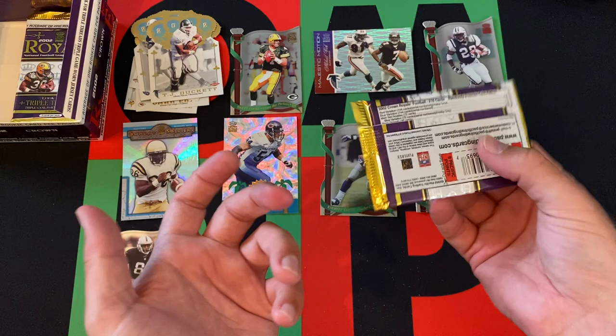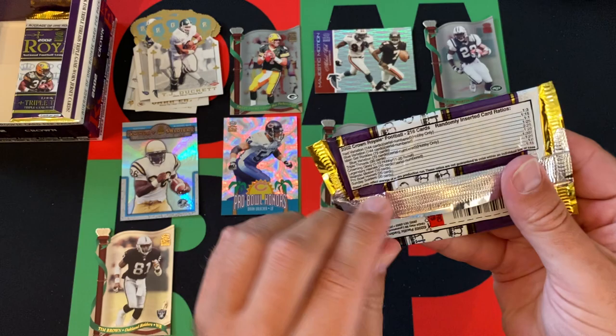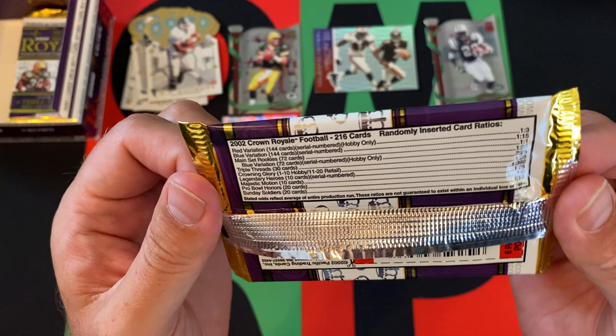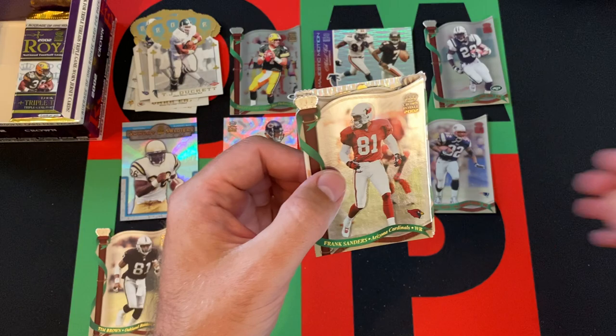We're down to our final pack. Hopefully we get some last pack magic — maybe one of those Legends cards that are super rare. We already got our triple threads, and our magic motion, and a Sunday Soldier. We've gotten plenty of red cards and a blue variation. We're kind of looking for stars and Hall of Famers now.